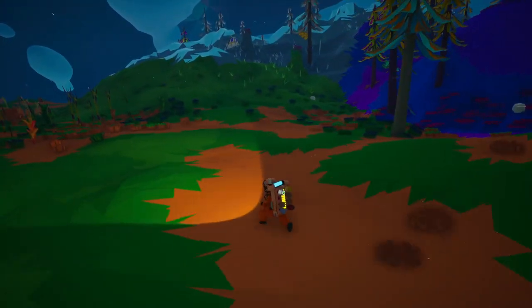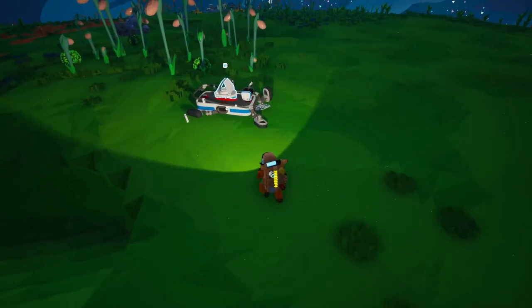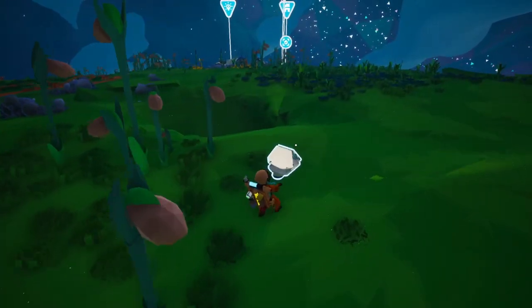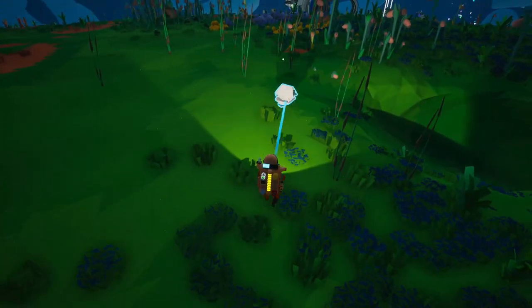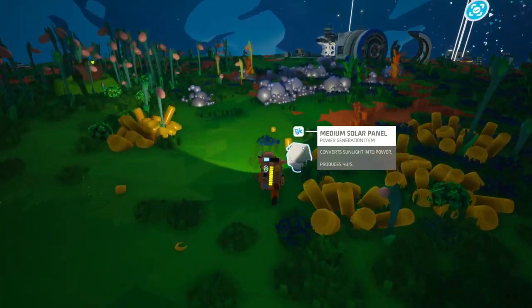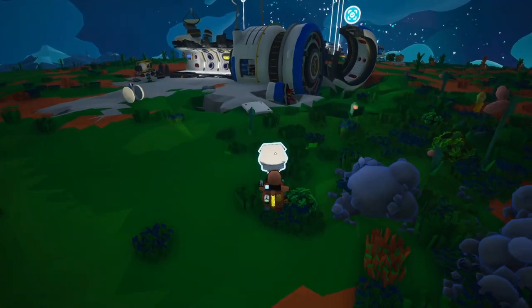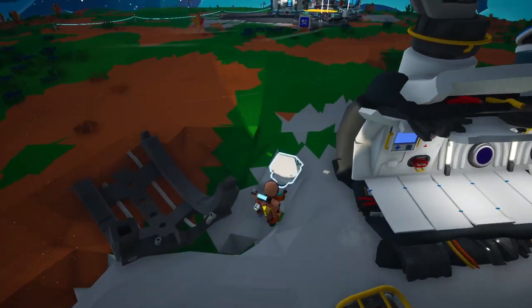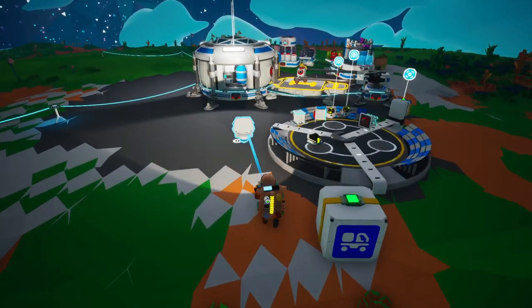We'll go back to our base. Actually, this is really good — we got a battery which I can use on my rover, but I don't really need it right now. The solar panel is good for our base to provide power. We'll get oxygen here so I don't have to worry about that. Just refilling the oxygen — and we're back. That thing's still printing.